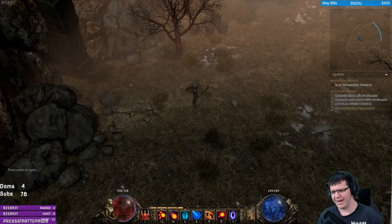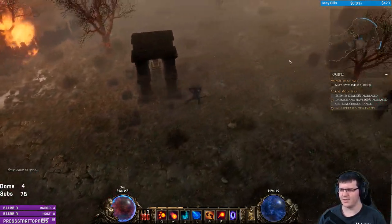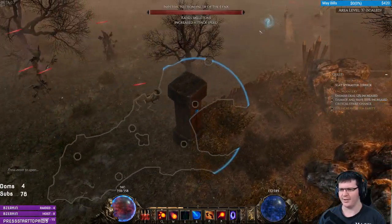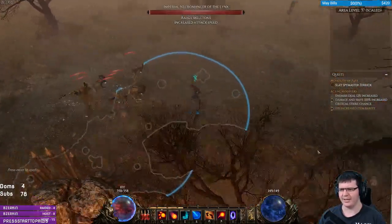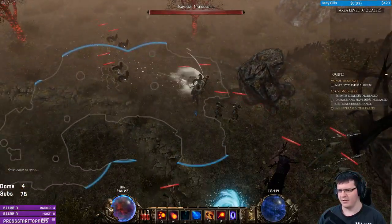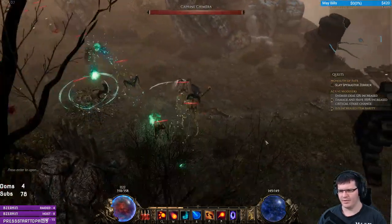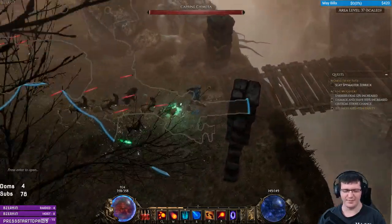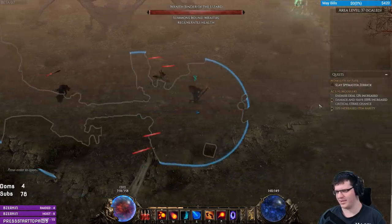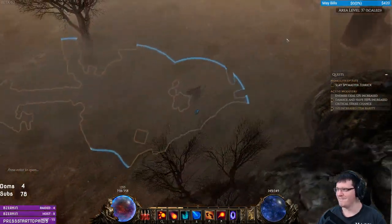I'm just using Meteor, Teleport, and Focus — the skill that gives us mana back. That's it. As soon as I start teleporting I become basically immortal, which means I don't need to bother clearing anything — everything can just chase me. It's just not going to do any damage. This is definitely the build I would jump into hardcore with.